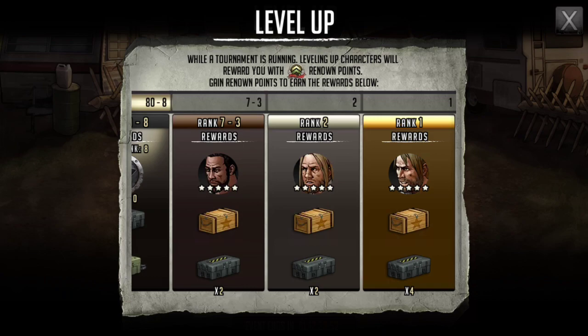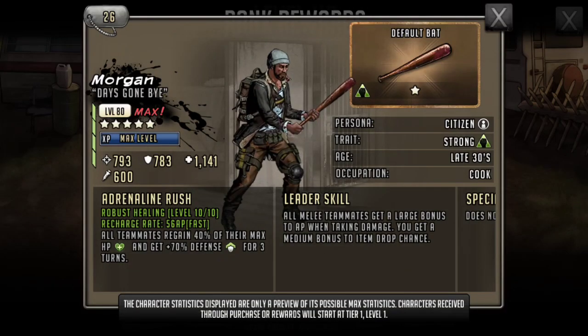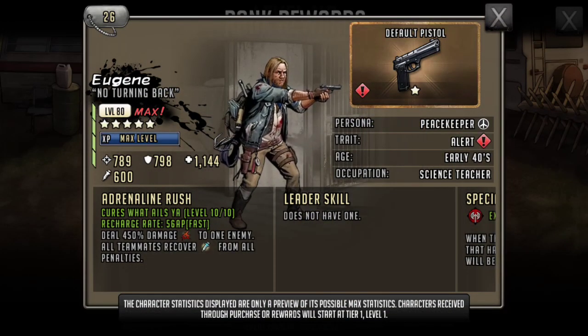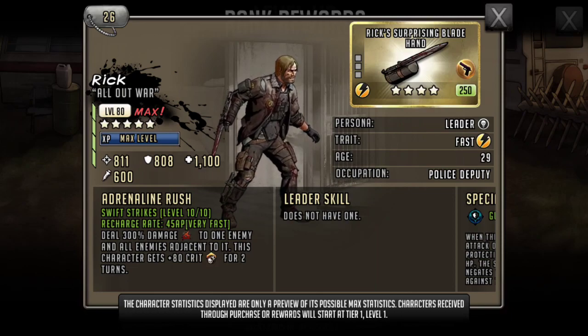I know that I haven't done a whole lot with the level up thus far, but that's about ready to change — I got a lot of stuff cooking. We're definitely going to be looking to get at least a five star Morgan, which is what you get from seventh to third place. I already got one, but that would definitely help out the faction for everyone to get one. Second place gets Hippie Eugene with his weird ass hair, and then first place gets the Merle Armed Rick. So yeah, that's pretty cool.